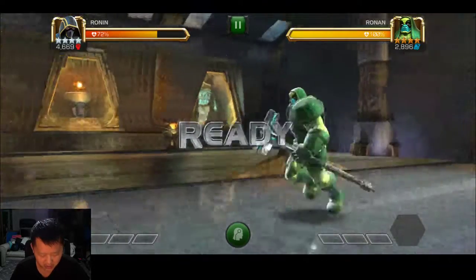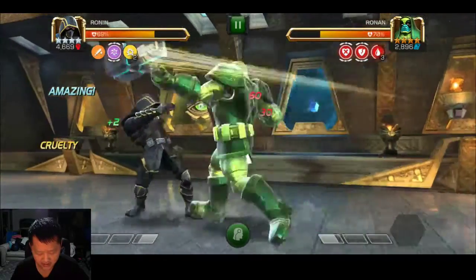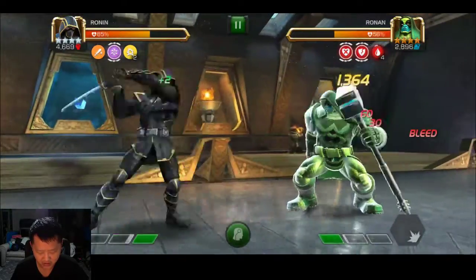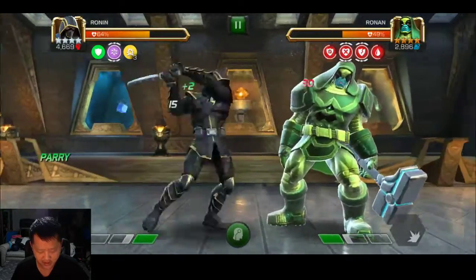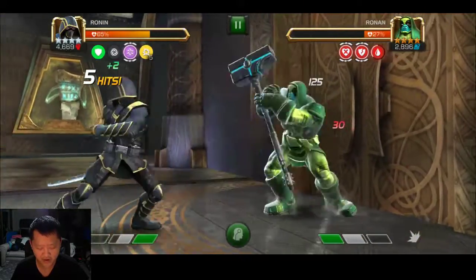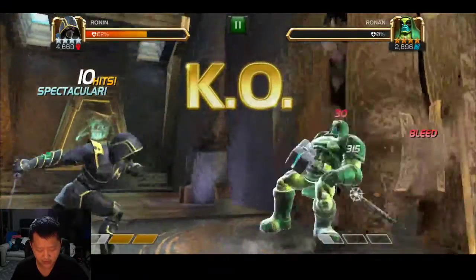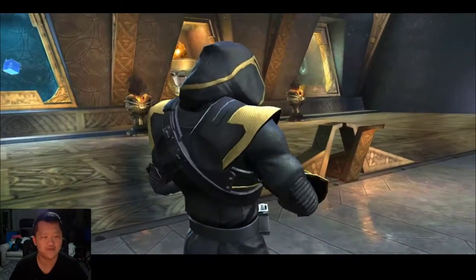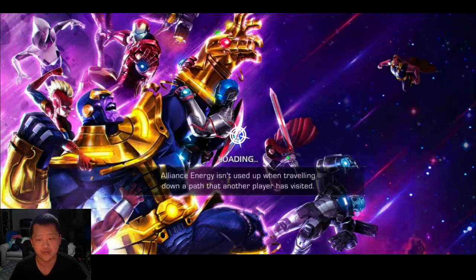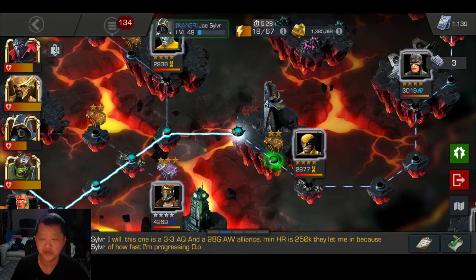I'm kind of hoping I can get a bleed or a poison node and show you really how strong it is. One more thing I'd really like to showcase is just how strong willpower is on this portion. Willpower is a mastery, and at level one — just one point into it — you get 0.5% of your health for every debuff on your character. Just having that means if you get poison or bleed, you really don't have to worry about the damage as much, which can save you a lot of units, health potions, and revives.